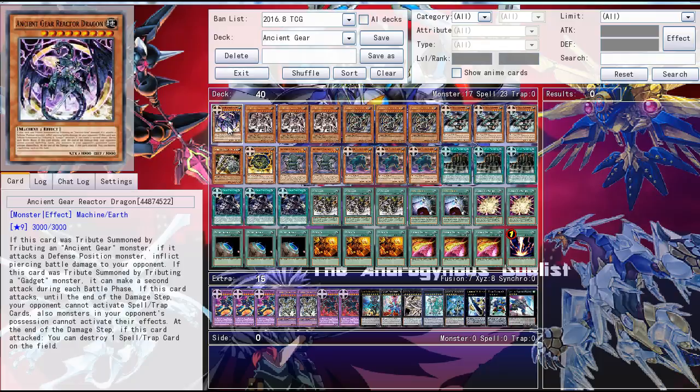First one Ancient Gear Reactor Dragon. It has an Armadest type effect and also can destroy back rows. I only run one because it's level 9 so you can't use tributing on it or anything like that, and it's not really that useful in this variant of the deck.